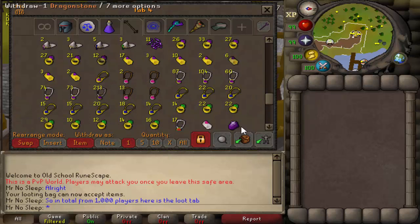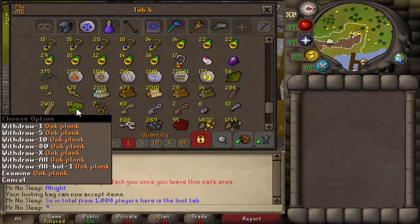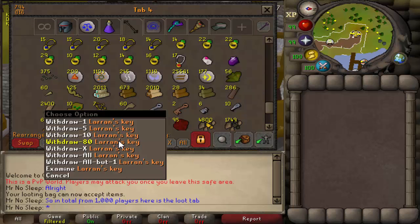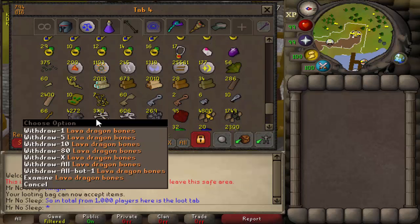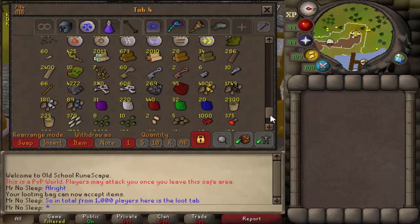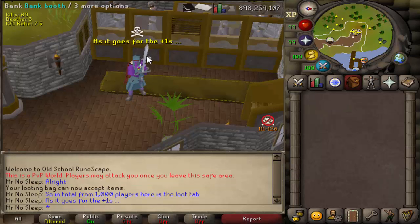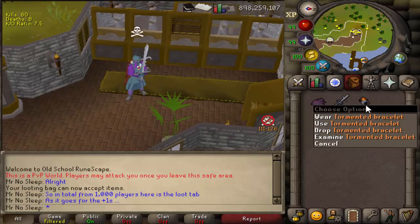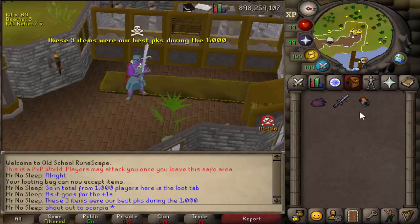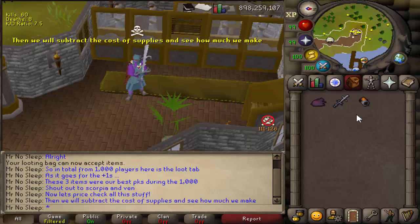Scrolling down we have all the jewelry - glories, games necklaces, burning amulets, ring of duelings, amulets of strength - pretty much everything you can imagine. If it was on the ground, I definitely picked it up. Looking further down the tab we have all the supplies and resources that you get as drops from everywhere around the wilderness. Every single PvMer we killed had most of the time over 300 to 500k of a risk, and it really did pay off. Including all the people we killed at revs, we had an incredible amount of ether and bracelets. The three most expensive items PKed during this video: the imbued heart, tormented bracelet, and the Armadyl godsword - and go figure, they were all from PvMers instead of PKers.